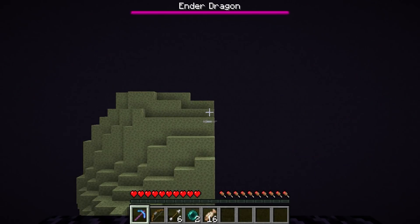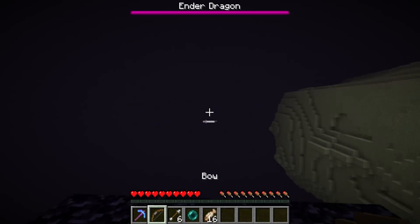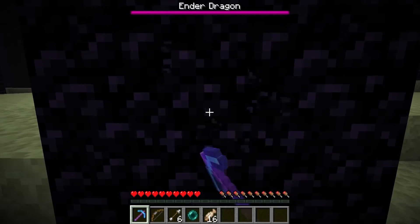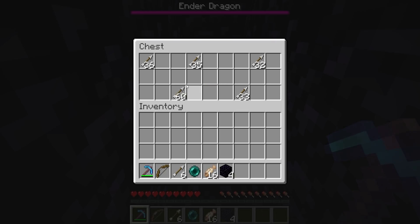Did you know that inside of the end pillars, in the End, there is a 5% chance of a chest spawning with arrows? I didn't know this either, and then I tested it for myself, and it worked. In version 1.16.5, there is a 5% chance a chest spawns in an end pillar. So if you're running out of arrows, make sure to check those pillars.